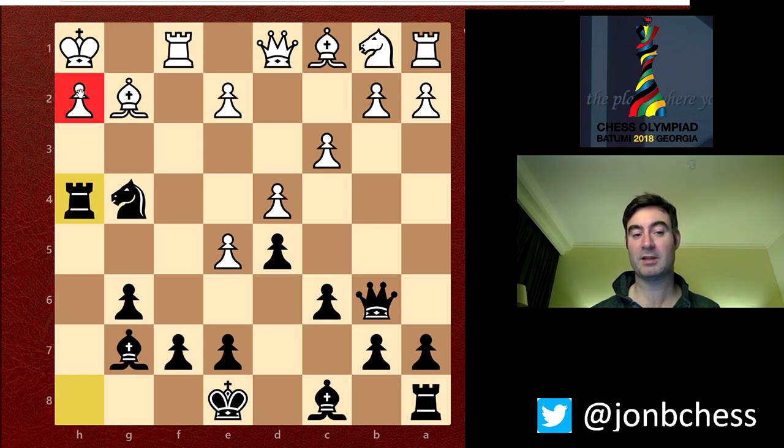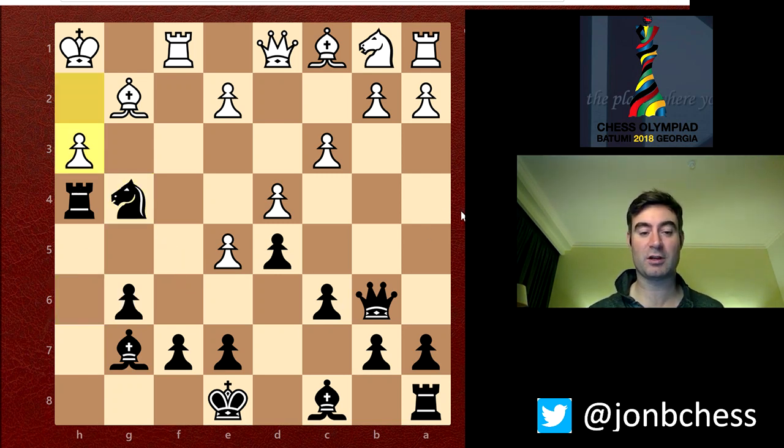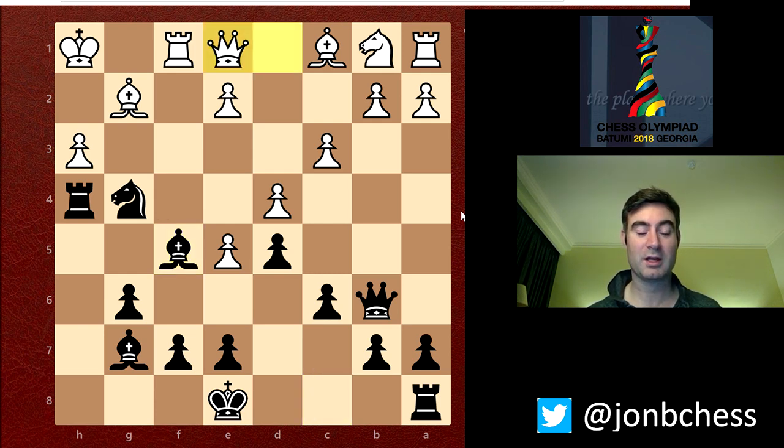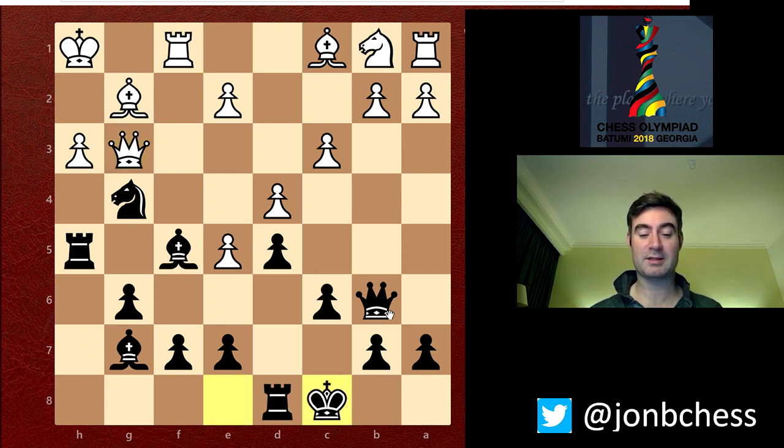He took on h4, then rook takes pawn, and I'm threatening this pawn so he plays h3. The key thing is when you win a pawn, don't instantly retreat back into your position. I could have easily played Nh6, which would still be a lot better for me — it's coming to f5. However, I really want to press home my advantage. The knight is not actually under attack at the moment because the pawn is pinned. So let's just develop another piece. Queen e1 attacks my rook so I just need to move it back.